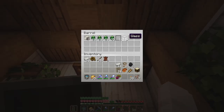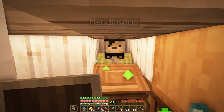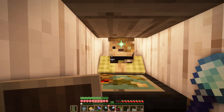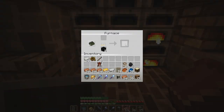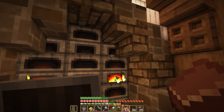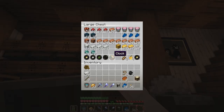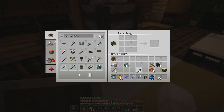Since we don't have an official XP farm, I have been trading emeralds for glass with my librarians, turning that glass into glass panes and then trading it with my cartographers for more emeralds and more XP. I've also been smelting every single resource that I've been gathering from the mines in order to get a bunch of XP. That way we can try to do some enchanting today. This is mainly due to the fact that I need Silk Touch before we can actually build our enchantment area. So I'm going to craft up a new pickaxe and try to get at least Silk Touch on it.